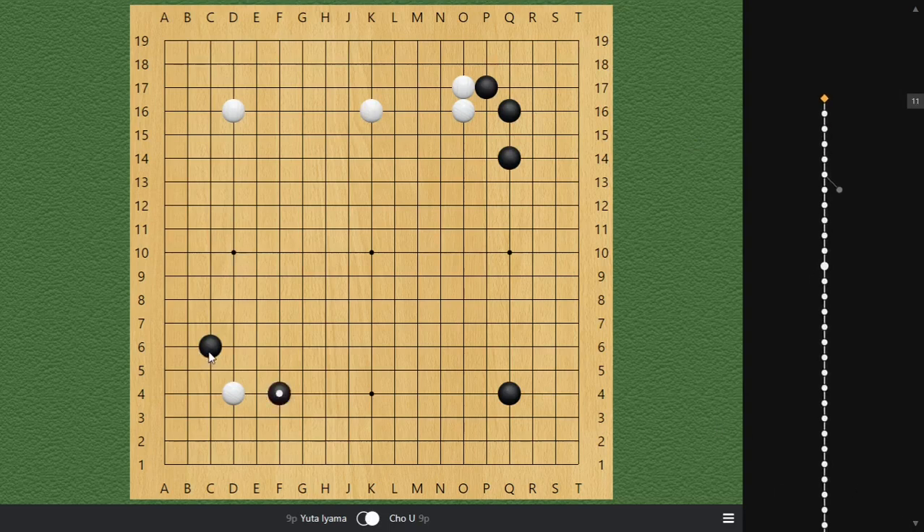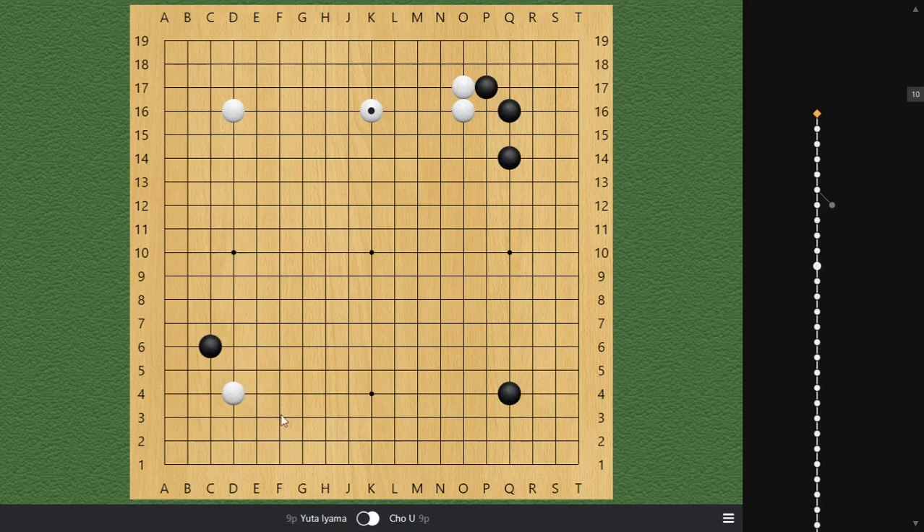Since white did not respond, black decided to double approach to gain a local advantage against white's corner. This is a kind of rare joseki. I've covered some parts of this joseki — where we just need to attach on one side — in my joseki lectures. Today I'd like to give you a little general knowledge of how to deal with this kind of approach.